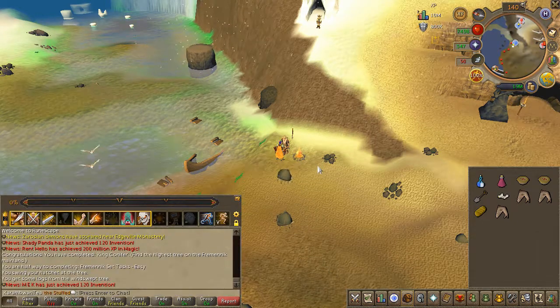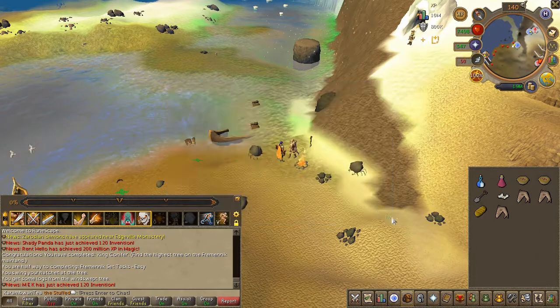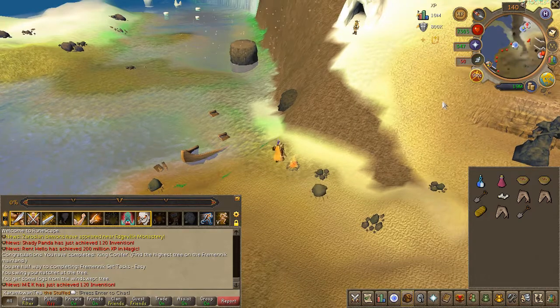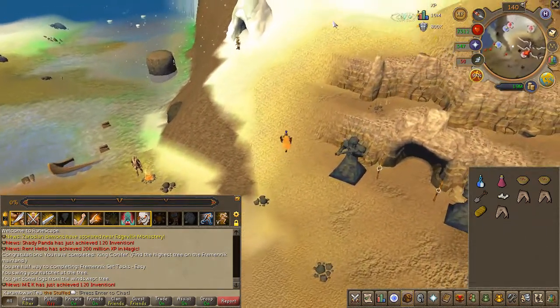With the map in your inventory, go ahead and read it. Once you've read the map, go ahead and pick up the spade nearby. Head back up the Icy Mountain and dig right here on the same spot.